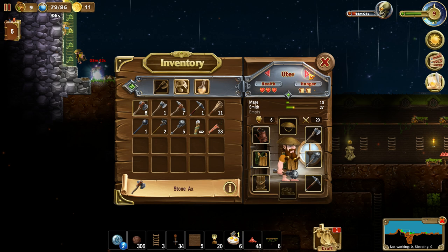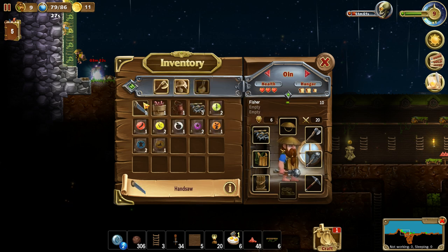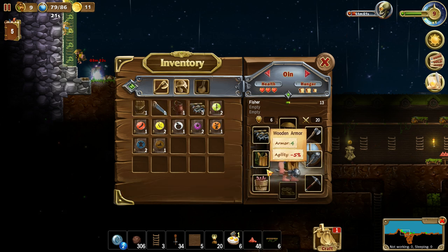Warrior, Miller, Climber, Carpenter, Mage, Smith — Fisher. You're the fisherman. I guess I've got to craft up that thing first. I'll just give him a bucket of worms so he knows his job.